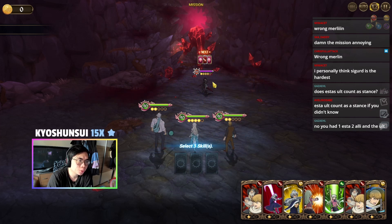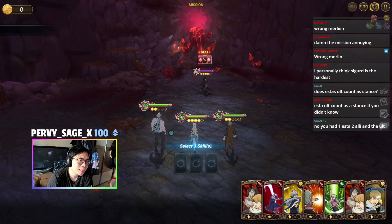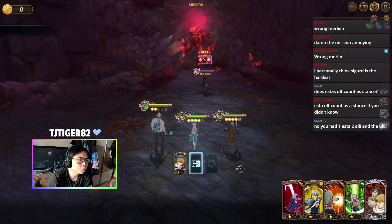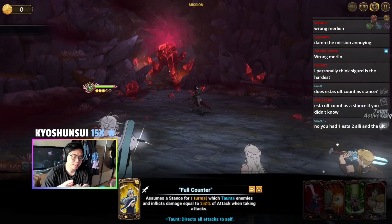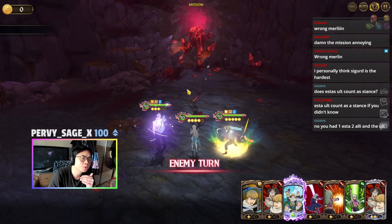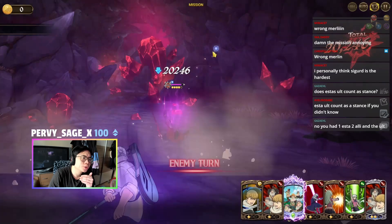Sometimes he has the ult immediately — if he does, you should go for the Esterosa ult. But if he doesn't, we can just do this for now. If you're not aware: if we taunt, the last activated taunt is the one that counts, so single targets go onto him for now.